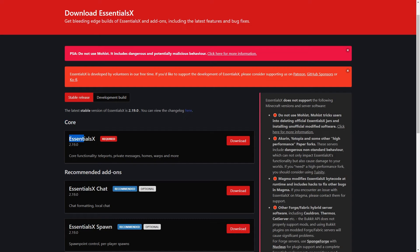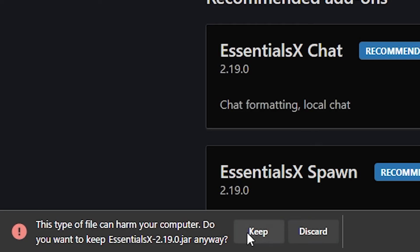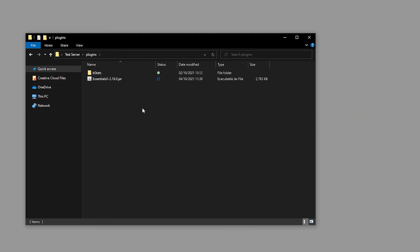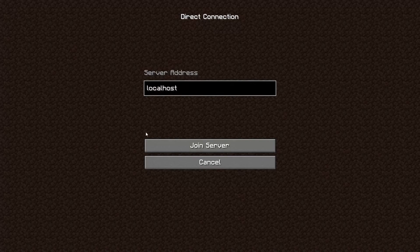Under Core, you will see EssentialsX. Just click on the download button. For some reason, your PC always thinks Essentials is going to harm your PC - it's not. Just click on Keep and there you go. After that, you want to open the plugin folder of your server. If you're hosting at a Minecraft server hosting company, you'll have to go to the FTP files to access your plugins folder. If you're hosting on your own PC, you can just click on the plugins folder and drag EssentialsX in. If you're hosting it online, you can just upload the file. After that, restart your Minecraft server.